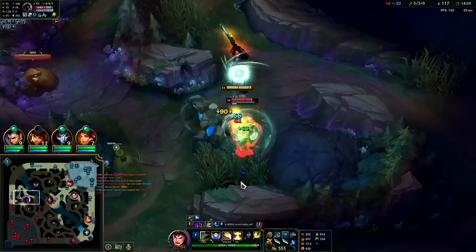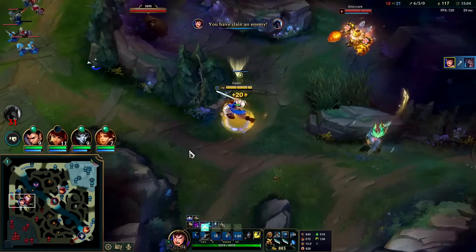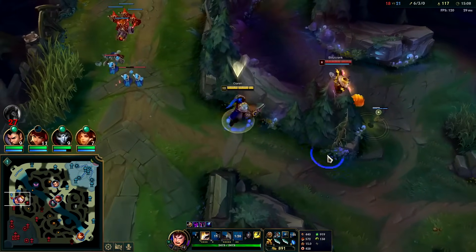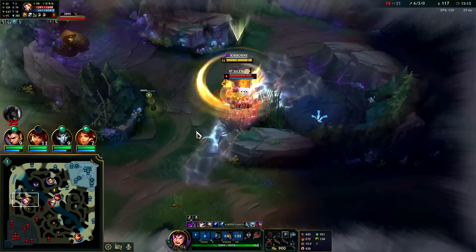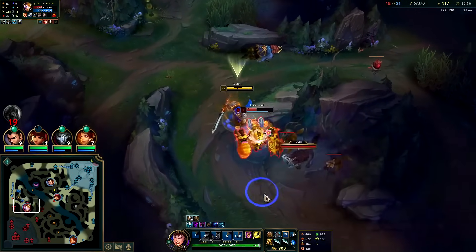Got it with Stridebreaker! He's dead. Stridebreaker is still insane — it's too good. Wait, why is Blitzcrank even trying to fight me here? Got my E off — his knockup doesn't cancel that. Got one Stridebreaker. Full-stack Conqueror from my spin.